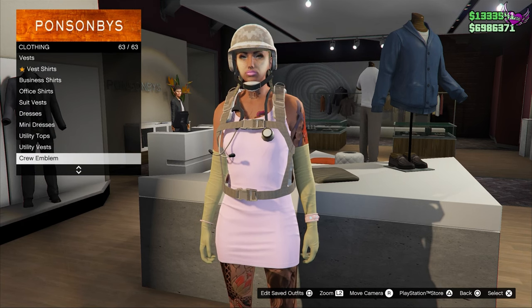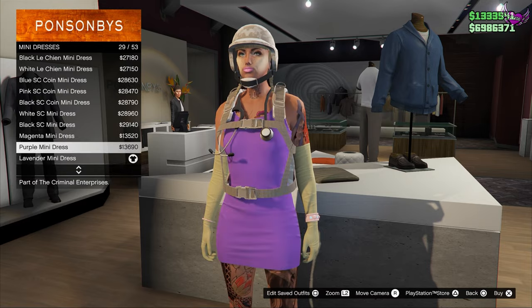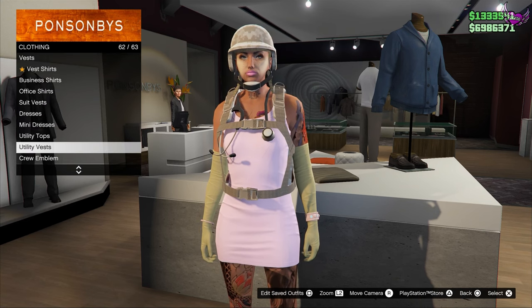What you wanna do is head over to the clothing store. Once you're here, head over to the top section and go to mini dresses, then you wanna wear this one — the lavender mini dress, number 30.